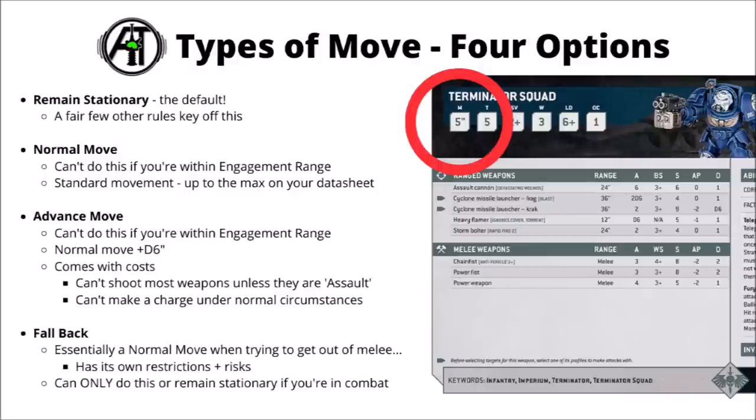So that's the basics of how units move. When you come to select your move, you have four basic options depending on what the unit is doing. Remaining stationary is the default — a few rules key off that, like heavy weapons getting +1 ballistic skill, and it's required if you want to stay in combat without falling back. Then you've got the option to make a normal move — use the movement characteristic on the top left-hand corner of the datasheet. You can't make a normal move if you're within engagement range of enemy models; if you're locked up, it's either fall back or remain stationary.